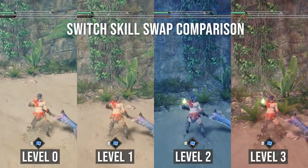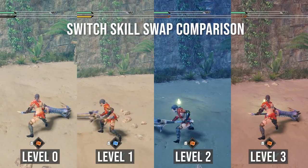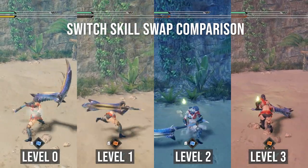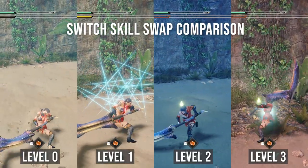As you can see here with the Switch Skill Swap comparison, the first point of Evade Extender is going to give you about a 50% increase in the distance traveled on the Skill Swap Evade, whereas the 2nd and 3rd level will give you an additional 10–20% distance traveled.